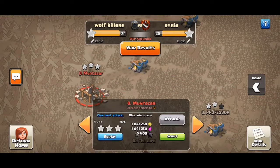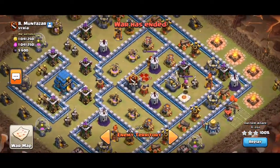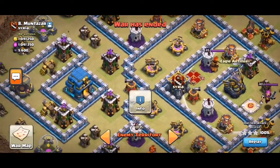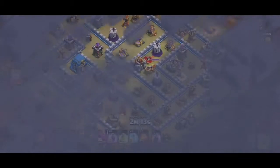Hey there, what's up? I'll show you another replay. This one is weird - it's got max walls, but it's quite under-leveled. But then again it's got three max infernos, Eagle max here, Giga here, and then like a weird base.